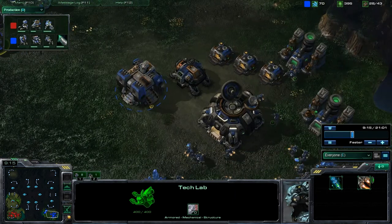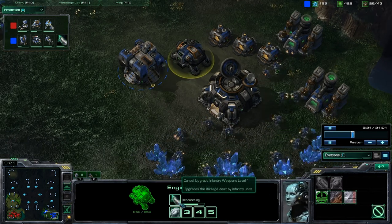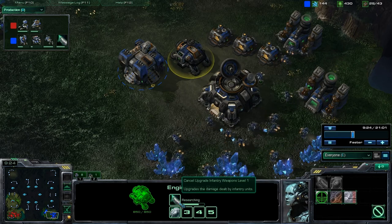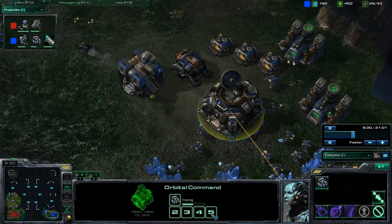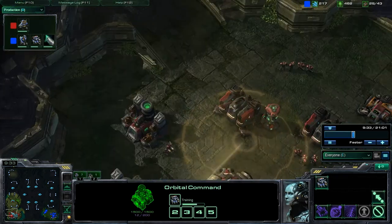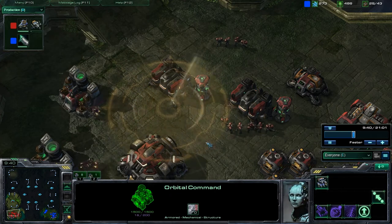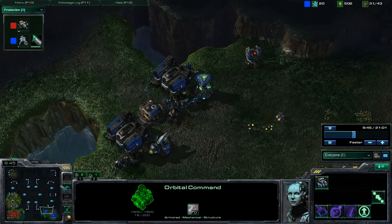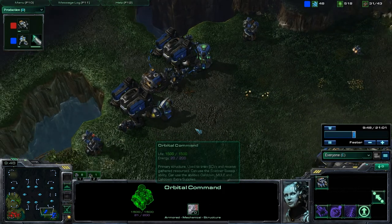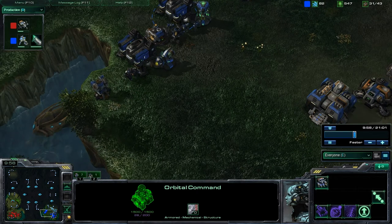I'm getting my first Hellion out thanks to my Factory now. I'm still working on Infantry Weapons Level 1 and Armor Level 1, both for Infantry. I just used the Scan on him - he didn't say anything or react, although it does piss people off. I know it's pissed me off a couple of times when I was playing Zerg and trying to get a six pool going, and people were able to stop it right away.